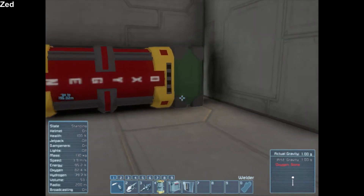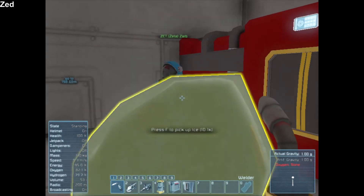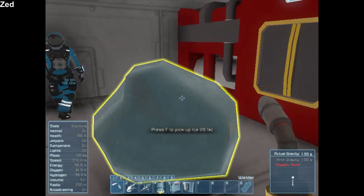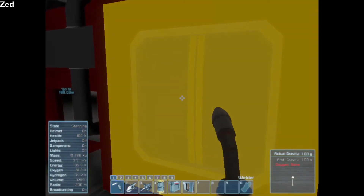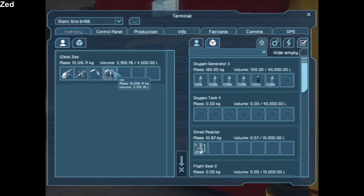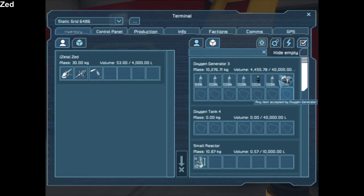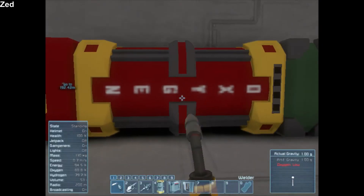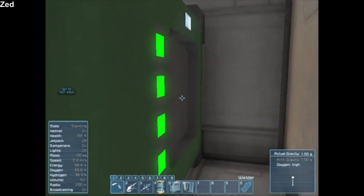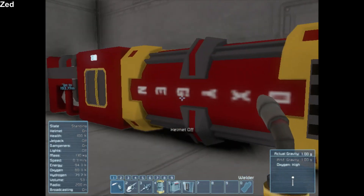Super easy. Quick to do. Now it doesn't run on nothing, so you're going to take some ice. We mine some ice. You walk up to this, you hit K. Then you grab the ice and drag it over to where it accepts it in the oxygen generator, and let it go. It goes in there and it'll start breaking it down into oxygen. It'll go through the tank and come out here, fills up the room. And if you look in the bottom right corner, oxygen is high.